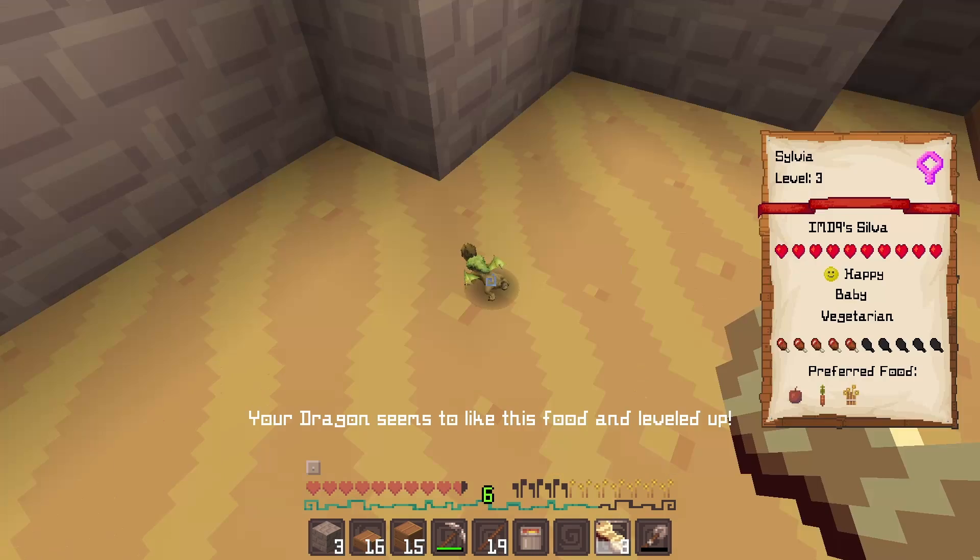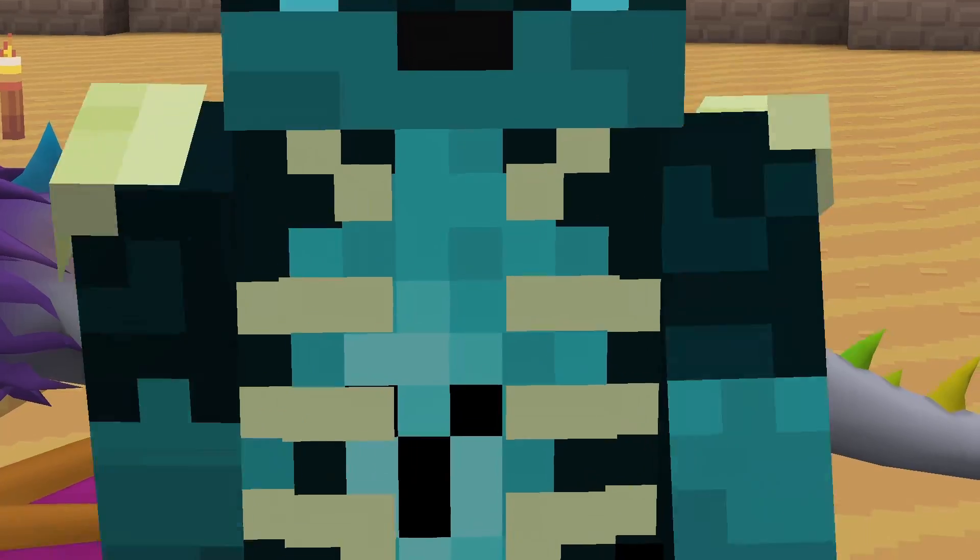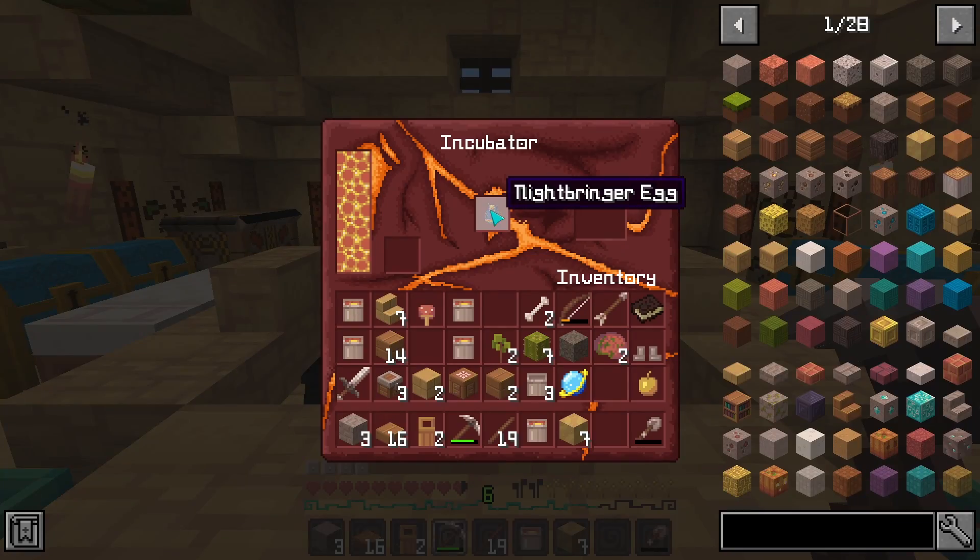I get to use the name Sylvia. So small. So Kilp has a worm skin now, and I have the same hatch as you. Is the Nightbringer water?